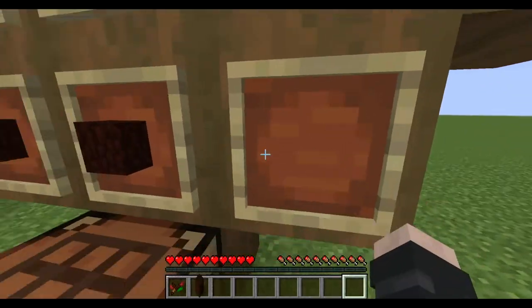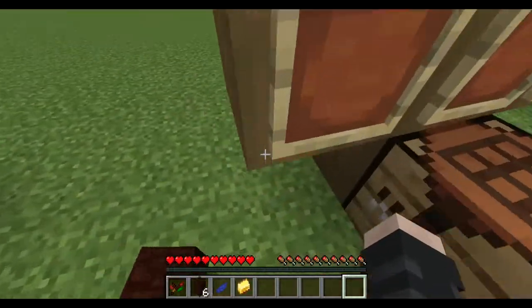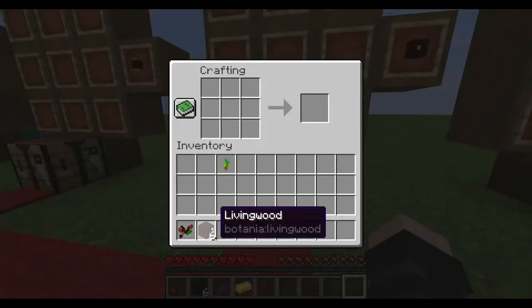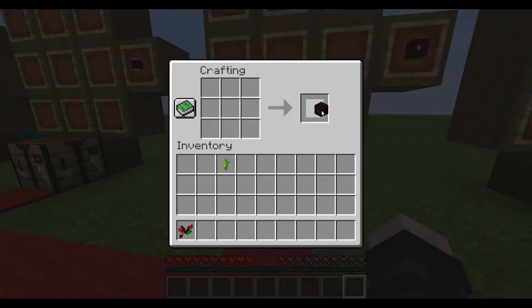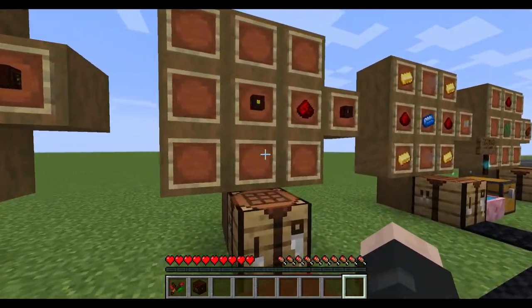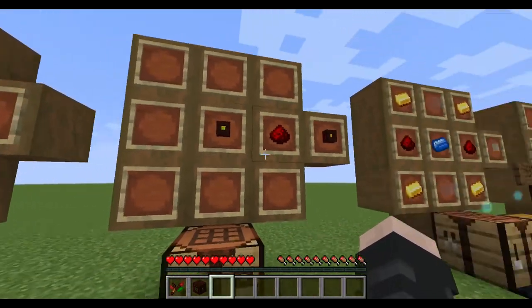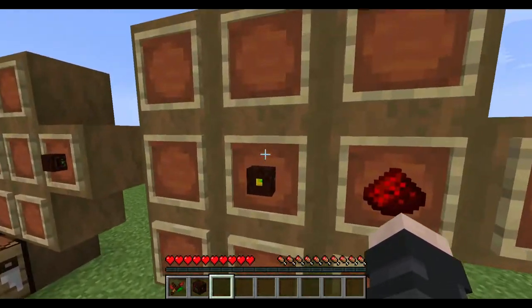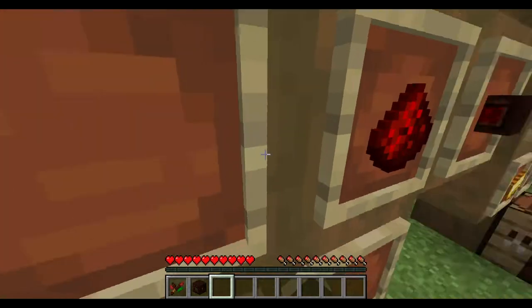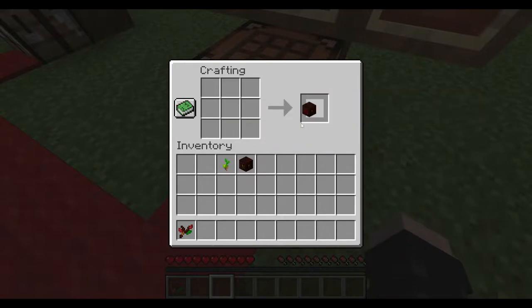Next, we're going to make a normal mana spreader because we're going to need it for a pulsar. To make the mana spreader, it is just six living wood, a petal of your choice, and a gold ingot. Now, this is what we need to make: the pulse mana spreader. This has a redstone output which allows it to pulse on command. We're going to take a mana spreader and a piece of redstone, combine these two, and it will give us a pulse mana spreader.